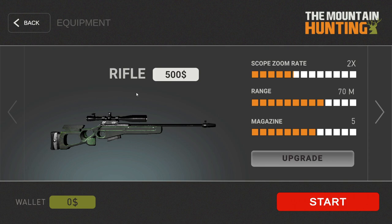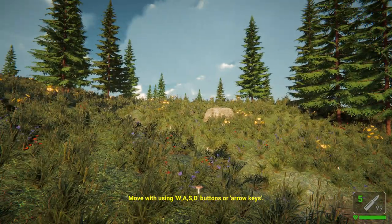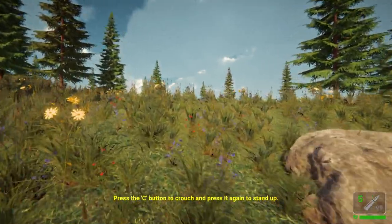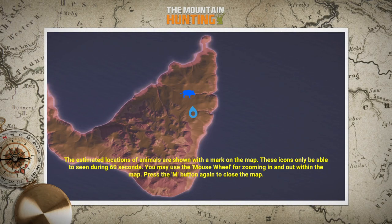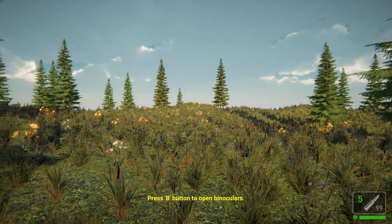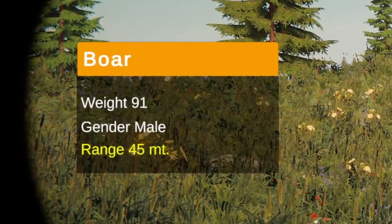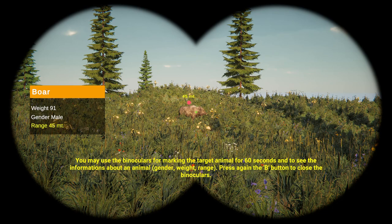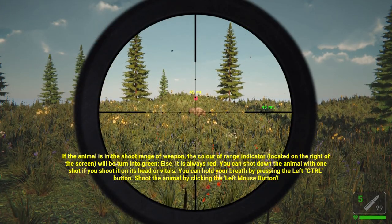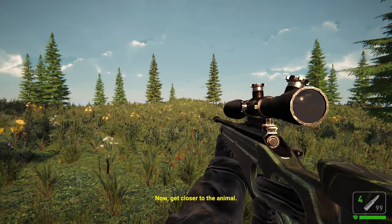Our wallet says zero so I'm guessing we just click start and get in here. It's sort of just dropping us in - it looks like it's doing the normal tutorial thing where it tells you all the different controls and stuff. Estimated locations of animals are shown with a mark on the map for only 60 seconds, and you can zoom in. Binoculars with B. You hold breath and then shoot.